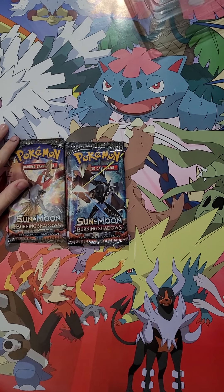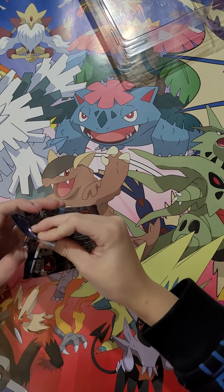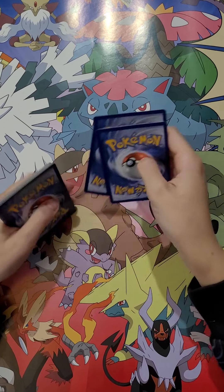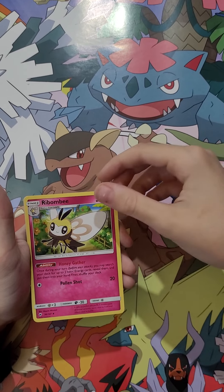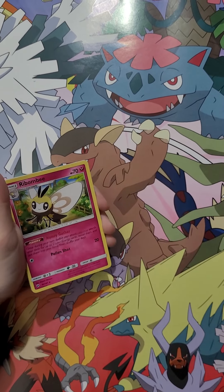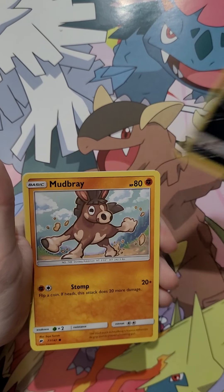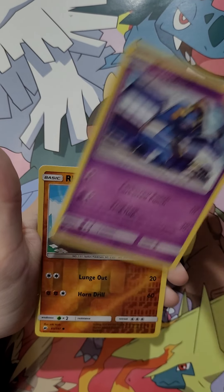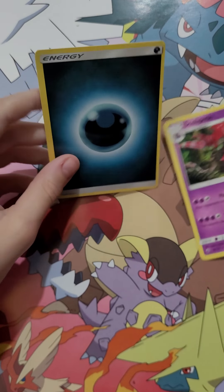Pokemon Sun and Moon Burning Shadows, first pack — want something good. One, two, three. Laficos, Rib-a-mbi, Wishful Batum, Ratatata, Mud-brae, Magica, Pancer, Cogunk, Rhyhorn. Reverse Holo and my rare is Solicipede. And Dark Energy.